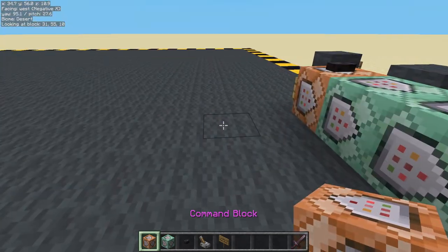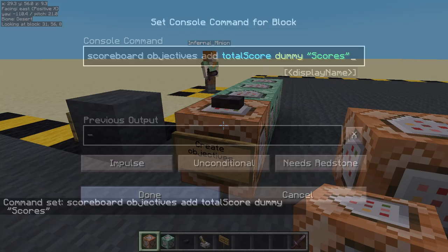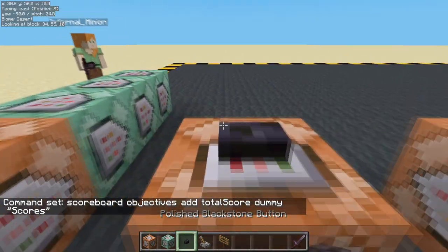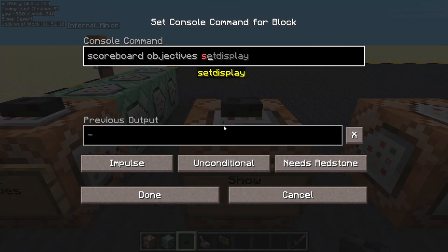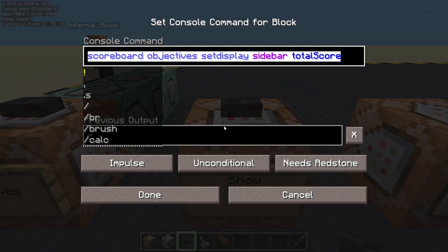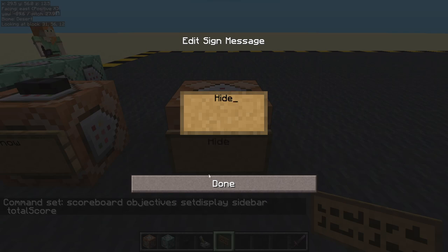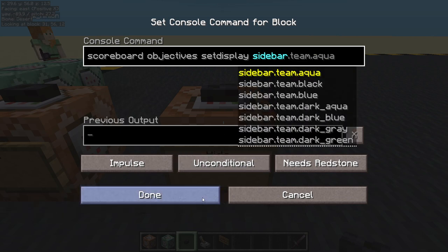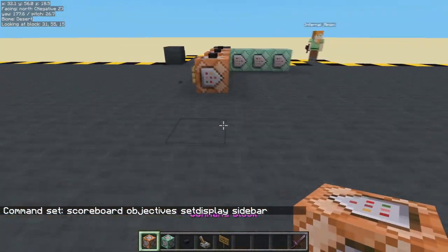Now we want to display on the sidebar. We're not going to display any of the individual tracking objectives — the one we're going to display is this total score. So this is going to be the show command: scoreboard objectives set display sidebar total score. Copy all of that, because this one is going to be hide. Paste that in and just remove the total score part, so we're setting it to nothing. Done. So we've got our objectives — we are showing them, but nothing's going to come up yet.